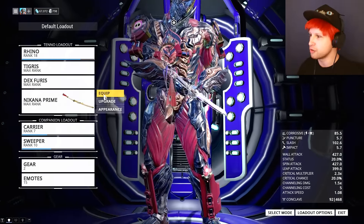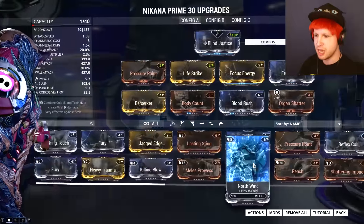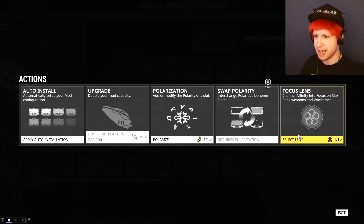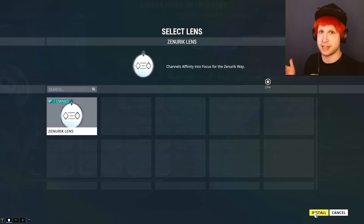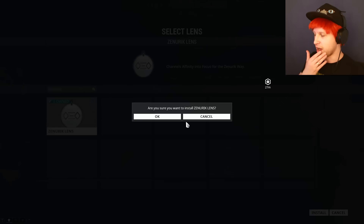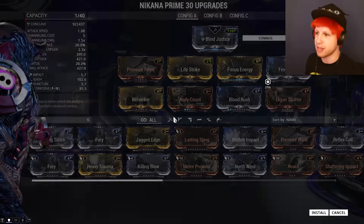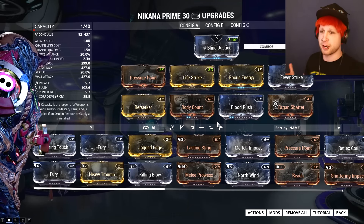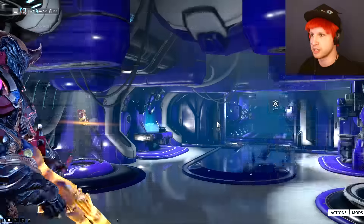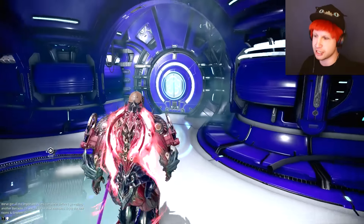One thing I did want to do is install our lens. In the upgrade section, you go to Actions, select a lens, and we can install it on a level 30 Warframe. In this case, I'm going to install it onto our Nakana, even if it's undoable. The whole point is we'll gather experience that we can then put towards our level 5 ability and there's also a bit of a skill tree.